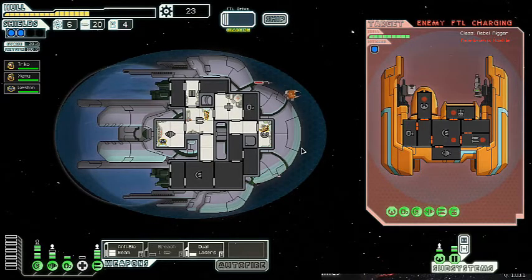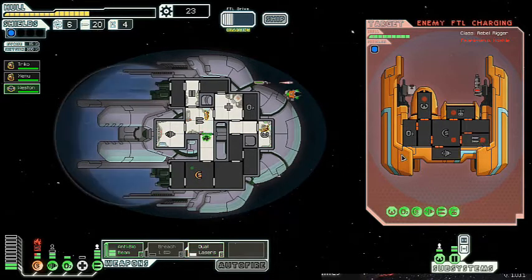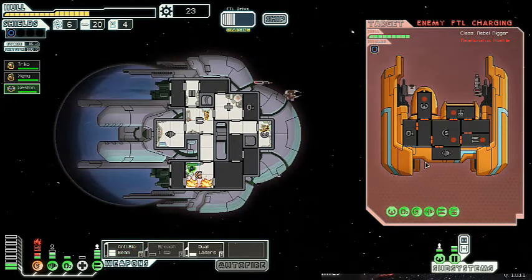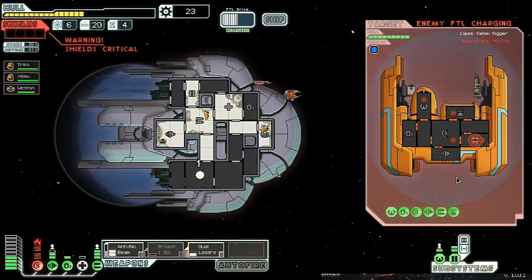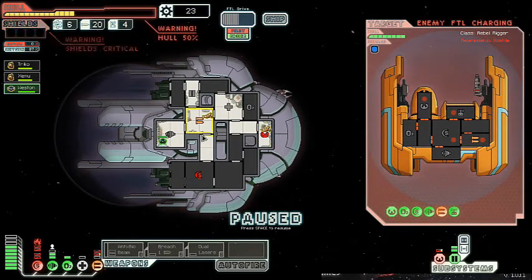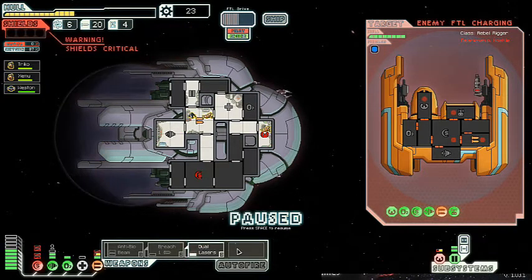I'm gonna use the dual lasers on the cockpit this time. Where'd that drop shields? You get over here and fix that ASAP. Actually, dual lasers on the weapons — which doesn't look like it's gonna help. We have absolutely no shields. We're gonna open those doors and let that burn itself out. I am gonna take damage here, and that actually represents really, really terrible luck — the type of thing I actually expect from this game at this point.